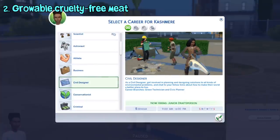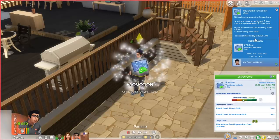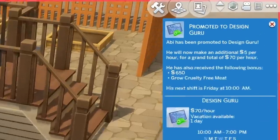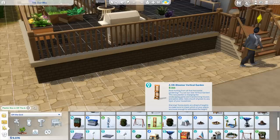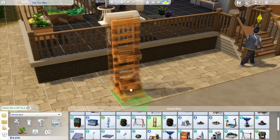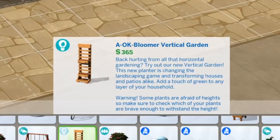There's a new career in this pack called Civil Designer. Once you've reached level 4 of the career, you get to choose between two branches: Green Technician and Civic Planner. If you reach level 5 of the Green Technician branch, you'll unlock the ability to grow so-called cruelty-free meat — and yeah, it sounds as weird as it seems. To start growing this meat, you need to buy a planter called the AOK Bloomer Vertical Garden. They really did reference the OK Boomer meme there.